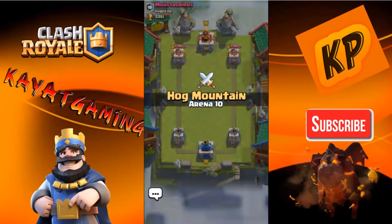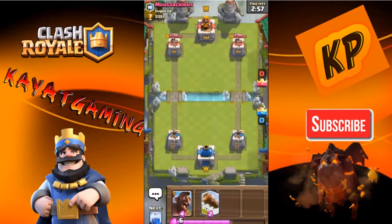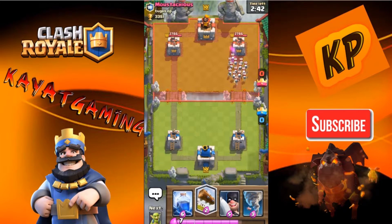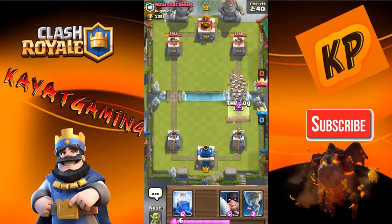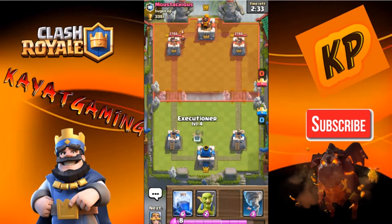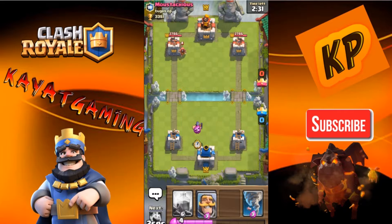Third battle today. My first hand looks pretty bad — actually no, it doesn't really. I'm just going to put my Hog Rider on and see what he has. Skeleton Army. I think he has a Zap-Bait deck. But this Hog Executioner deck can really counter that because the Executioner does really well with his splash damage.